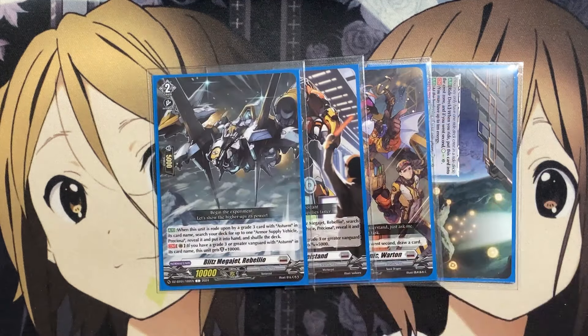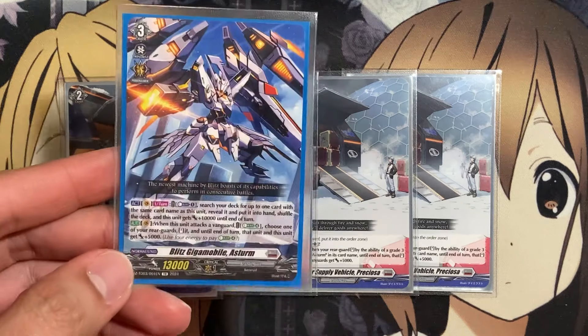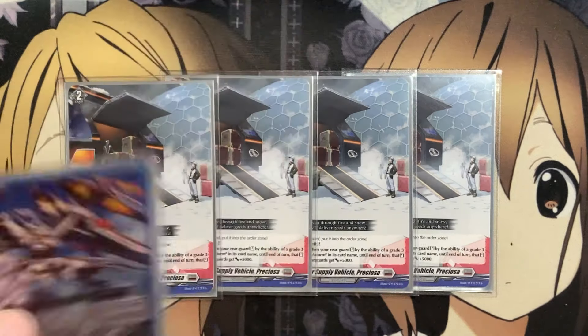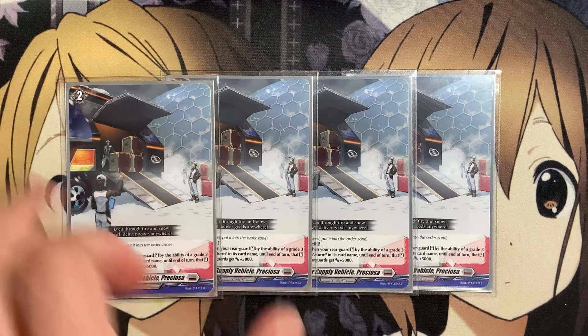We run four copies of Armor Supply Vehicle Preciosa as our set order. You play it with Counter Blast One, and from the order zone, when your rear guard is stood by the ability of a grade three or a Vanguard with Astrm in its card name, stand that unit until end of turn, and all your Vanguard gets plus 5,000 power. So that unit and your Vanguard both get the plus 5,000 after it's restood by your Blitz Giga Mobile on the field — an added power boost to your Vanguard and to that restood unit.